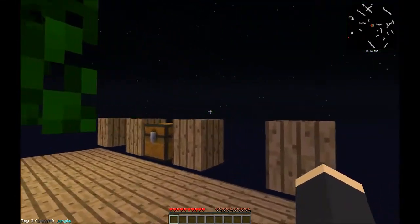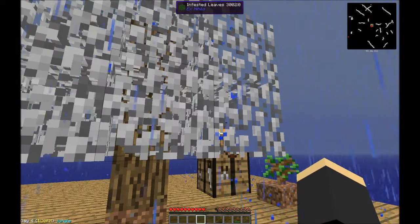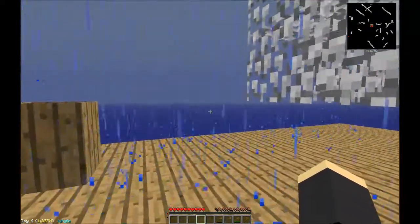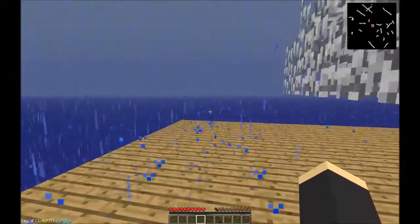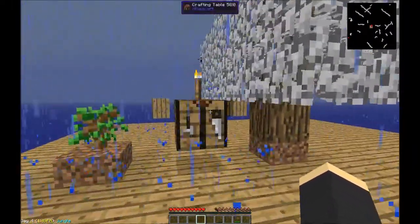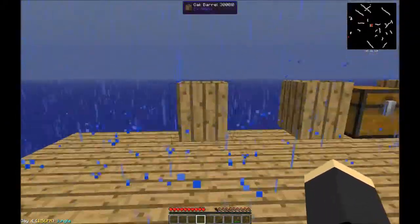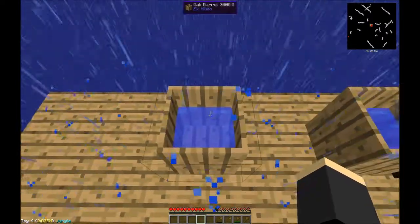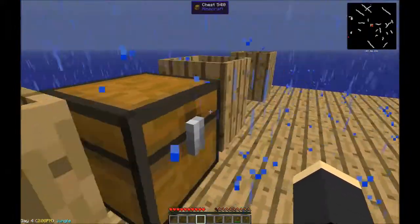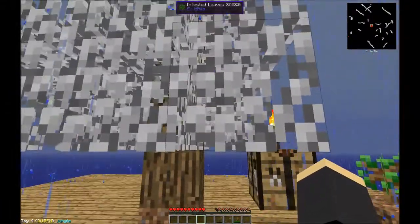Still getting lag, not sure why. Okay guys, two things: one, it's raining - and most times in Minecraft people dread rain, but no, we want it to rain! That's right - how else are we going to get our infinite water? The barrels collect water. Check that out - it collects the water! Excellent, we needed that. And my tree is completely white, so let's go ahead.